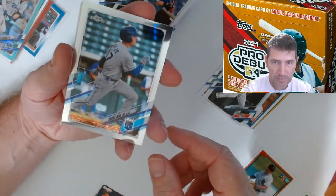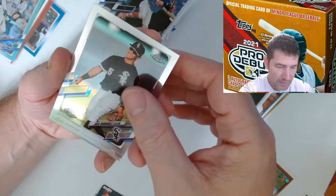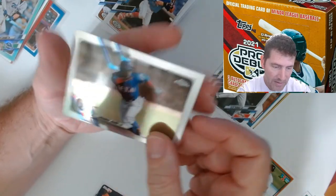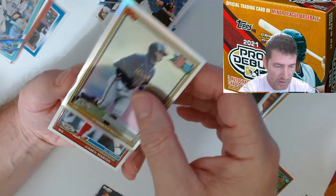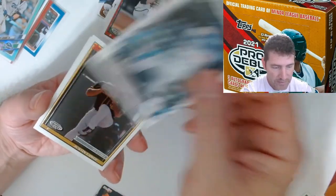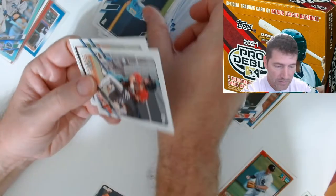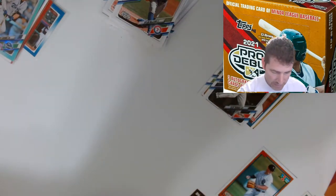Jose Rodriguez for the White Sox. Alex De Jesus - Texas. Garrett Mitchell for the Milwaukee Brewers, 20th overall draft pick - the centering is a little bit off there. Casey Martin for the Phillies. Jared Schuster. Justin Lang. Mackenzie Gore. Going to sleeve up this auto at least - the auto is not bent up.